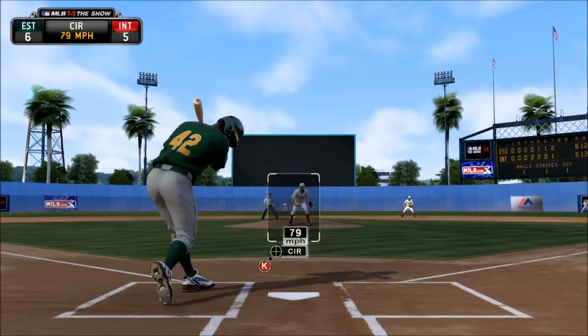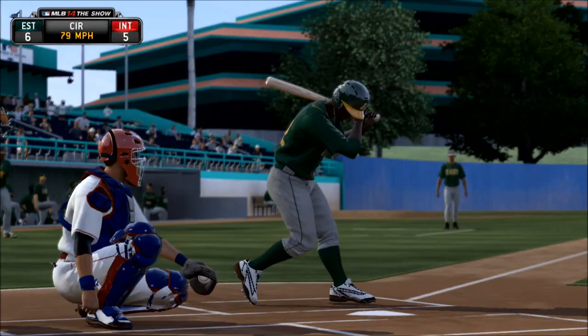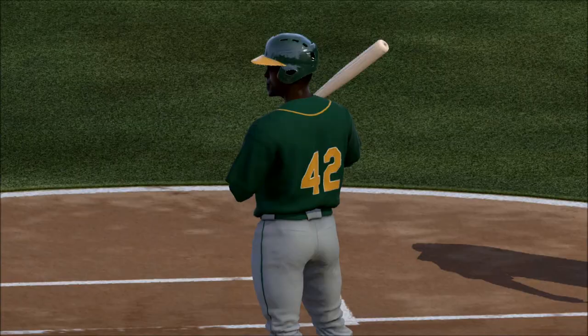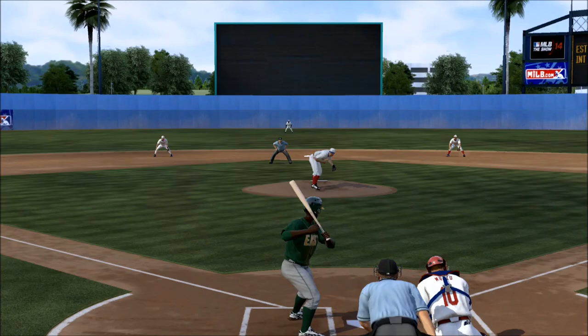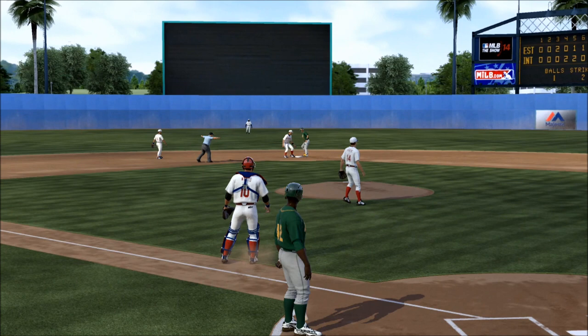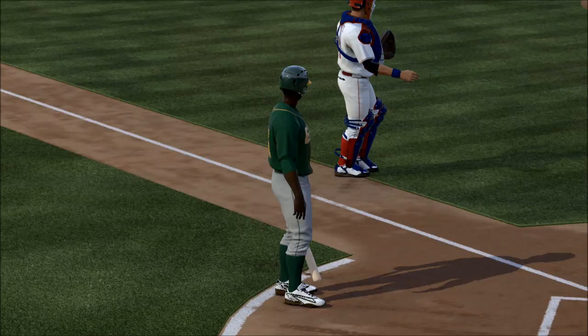It seems like a lot of the throws from the outfield are right where they need to be. A lot of times the catcher would get pulled off the plate and there'd basically be an open lane. Somebody's getting worried about the runner at first, but he's got 41 speed — I would not be that concerned. In fact, I would want him to go. That one's in the dirt — safe at second. Seemed like I was getting in the way of that one.